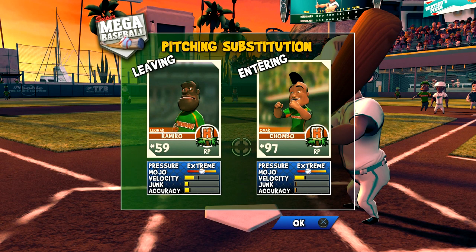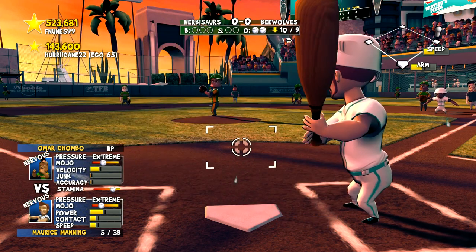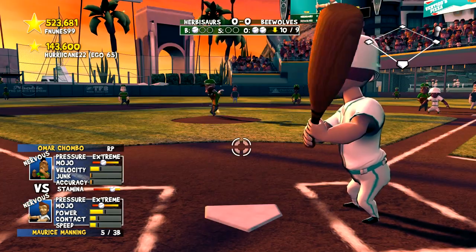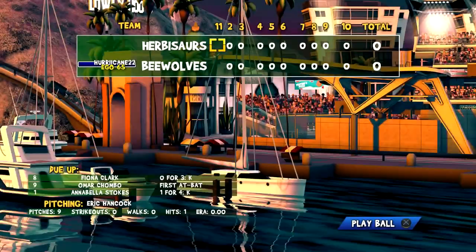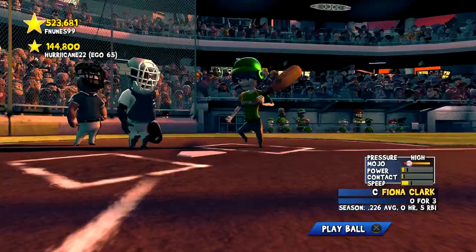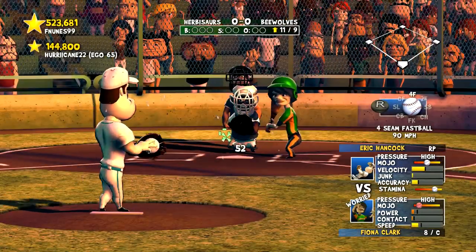They're bringing another new pitcher — we're going to make them use their entire bullpen. Manning with two outs, ball one. Manning to center but it won't fall in. 11th inning — still scoreless. The ultimate pitcher's duel.